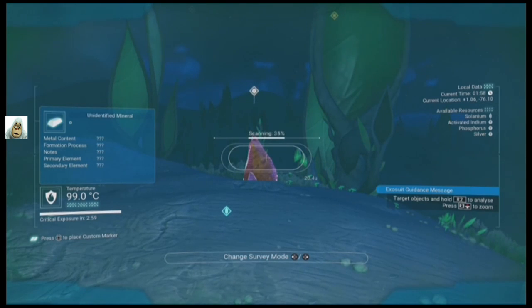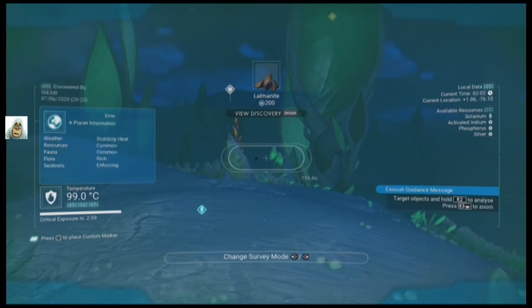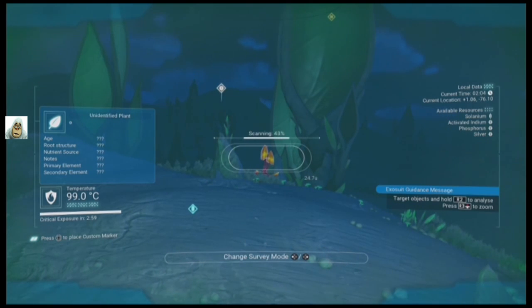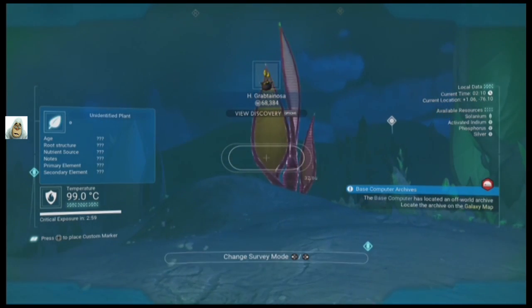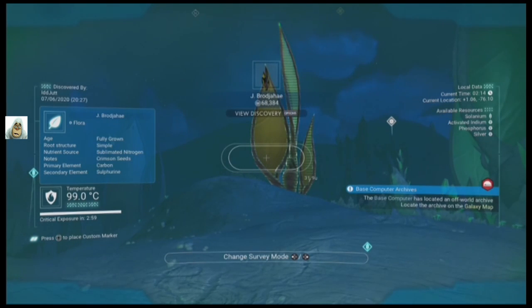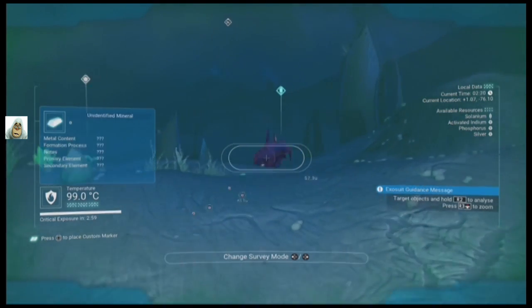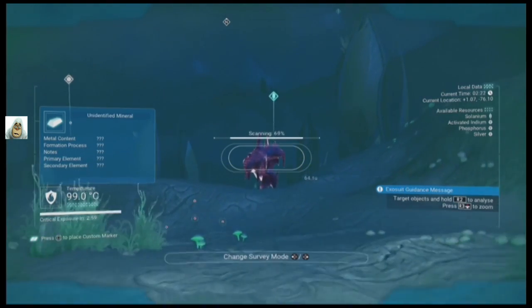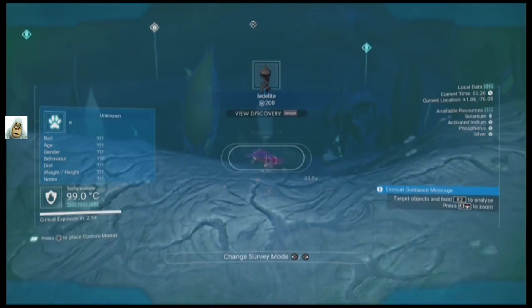It's a bit hot - it's gonna be fun building a base here, if I decide to build one that is. Activated indium. Phosphorus, obviously. And big fat willies. There's animals - well, they're over there somewhere. That's a rock - and there he is.